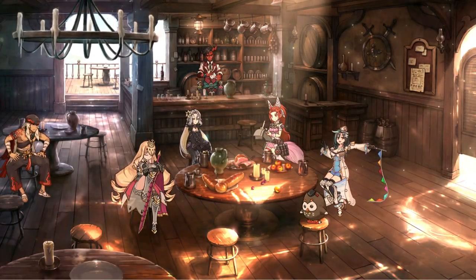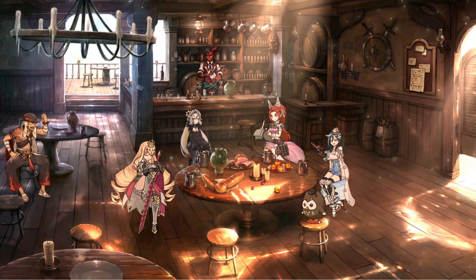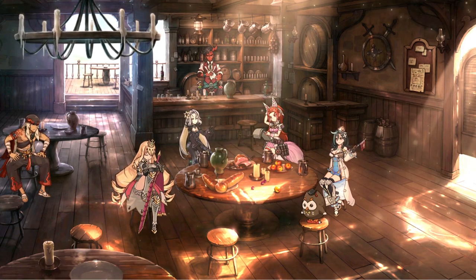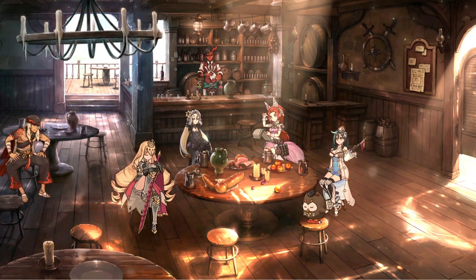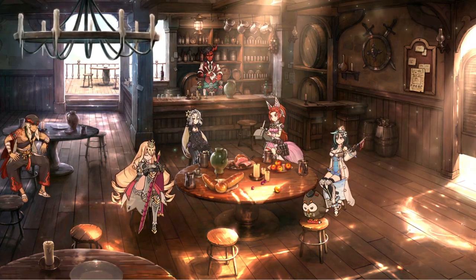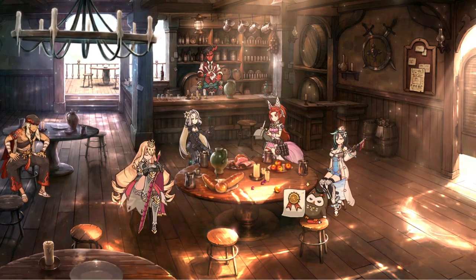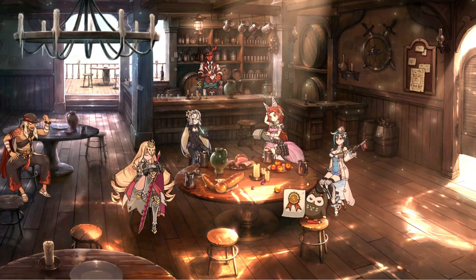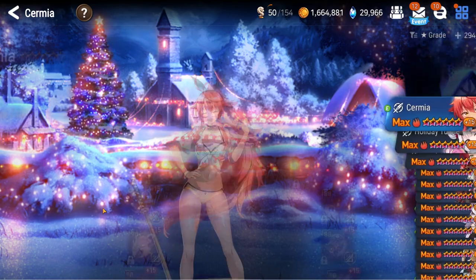Hey, what is going on everybody and welcome to Fantasia. Today we're jumping into another session of Epic 7. Got a long-awaited video for you guys — in this account overview we're gonna go over all of my units, PvE and PvP. If you want the most up-to-date unit builds, be sure to join my Discord server — link is in the description. Ping me anytime and I'll link a screenshot of my unit at that moment. Let's go ahead and jump right into this — we have a lot of units to cover.